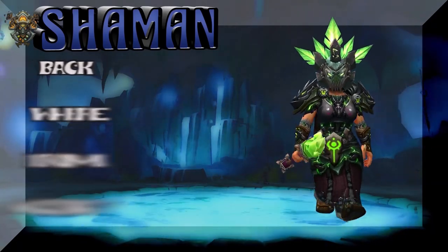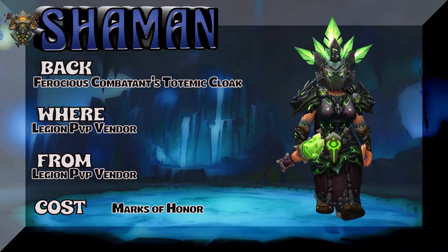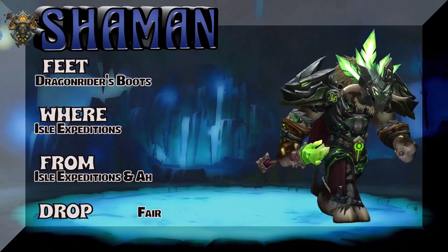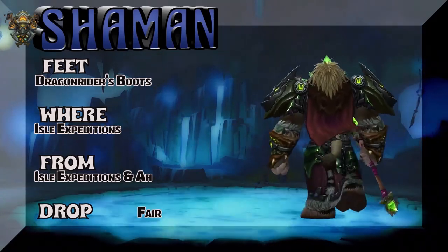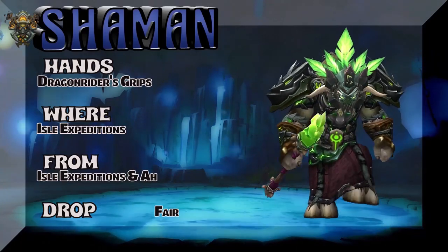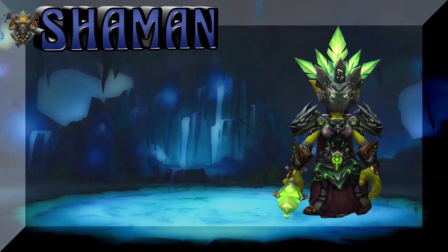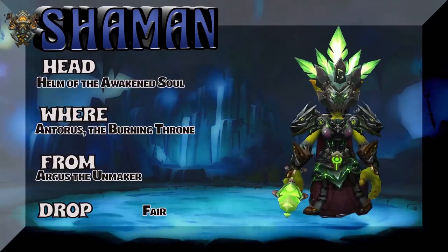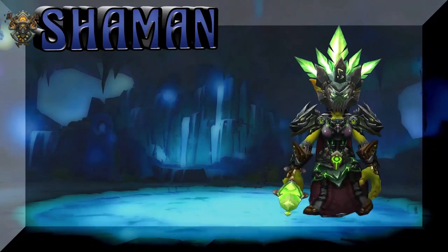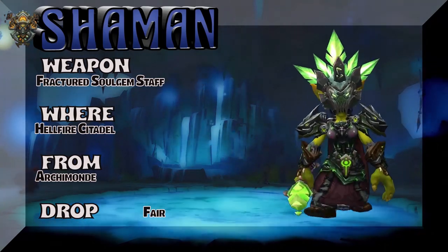The back is the Ferocious Combatant's Totemic Cloak from the Legion PvP vendor — marks of honor to pick that up; you have to buy the whole set, by the way, thanks Blizzard. Moving on, we have a tauren showing the feet: the Dragonrider's Boots from isle expeditions, or you can buy on the auction house. The shoulders, boots, and gloves are all from that Dragonrider set from isle expeditions. Maybe you get the legs or chest, sell them, and buy the pieces you want — that's the way it works. The Helm of the Awakened Soul drops from the Burning Throne — Argus the Unmaker — kind of a fair drop rate. And the weapon is the Fractured Soul Gem Staff — Archimonde drops the staff at Hellfire Citadel.